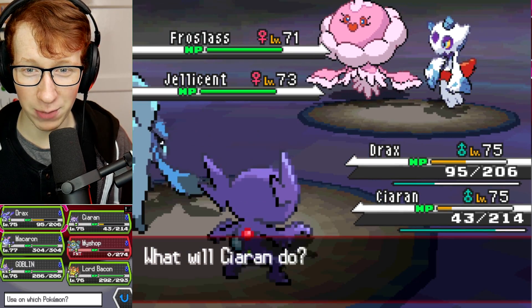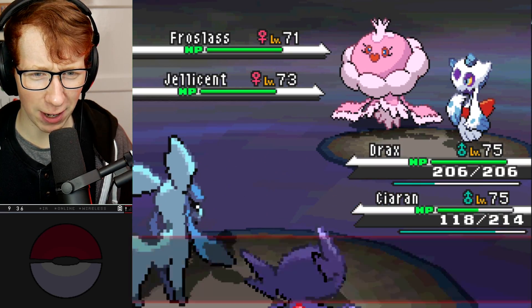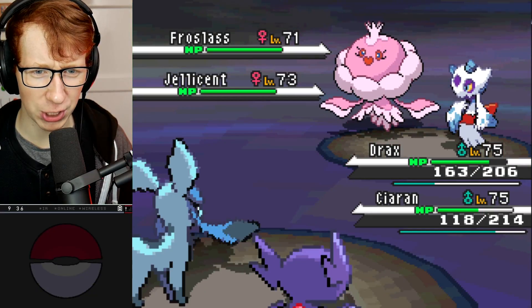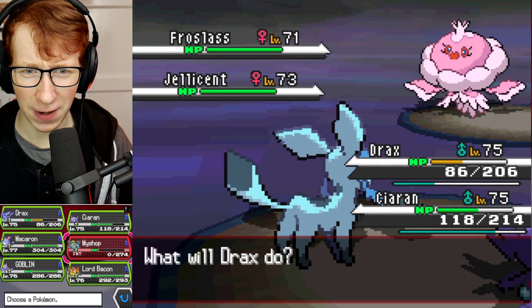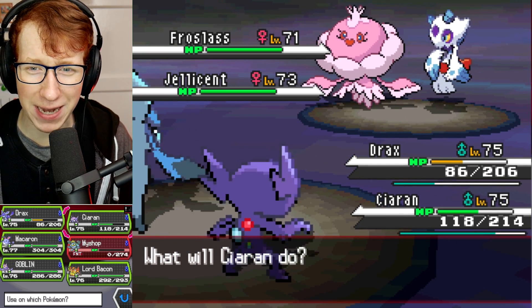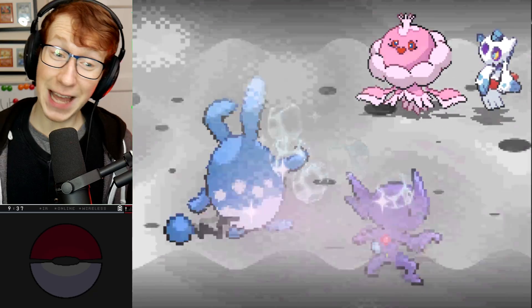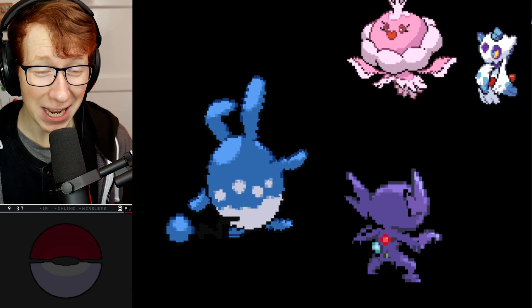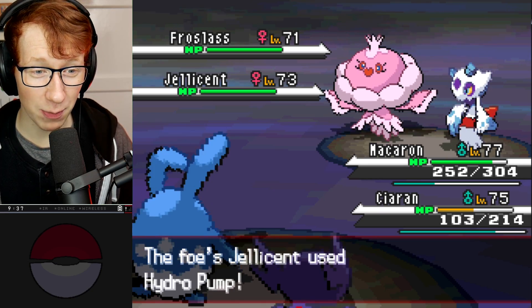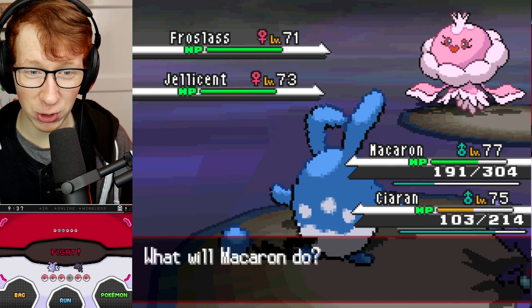I'm going to double heal this turn because I want to make sure we're not losing anyone. Shadow Ball comes out into Sableye - not great, we don't have the best Special Defense. Hydro Pump goes into Drax - no misses unfortunately. What I'm going to do is go into Macron instead of Drax, and stay in with my Sableye because I want to bait it into missing. Froslass lands both Blizzards again - must be nice. It does so much damage to Sableye. Can you miss please? No misses, but we're alive.